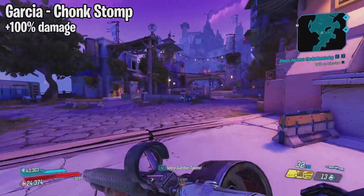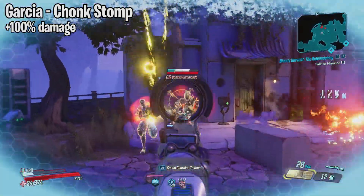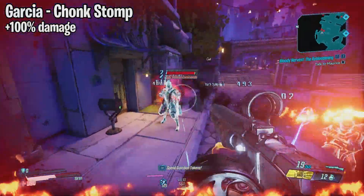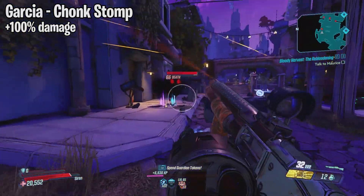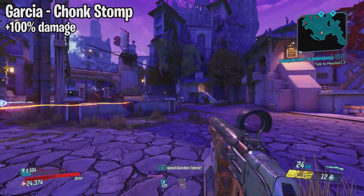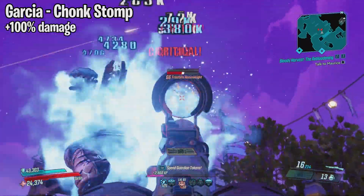Moving on we have the Garcia. This is a shotgun that drops from the Chupacabratch over at the Floodmoor Basin on Eden 6. This weapon was actually very well liked until Mayhem 10, but with the hotfix they have increased the damage by 100%. I used it for a bit and wasn't too impressed. I was using Amara and single target it was struggling. With Ties That Bind everything died, but I think it still needs a little more of a buff for me to use it.